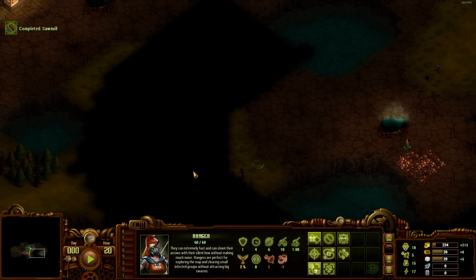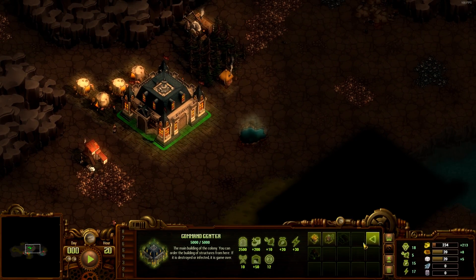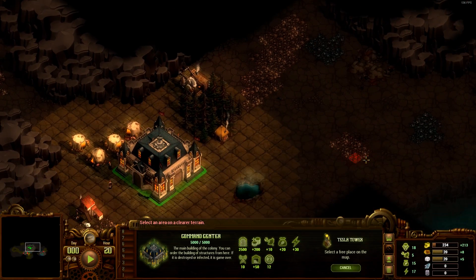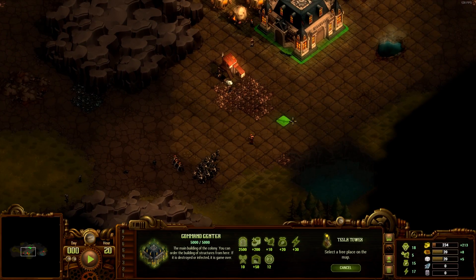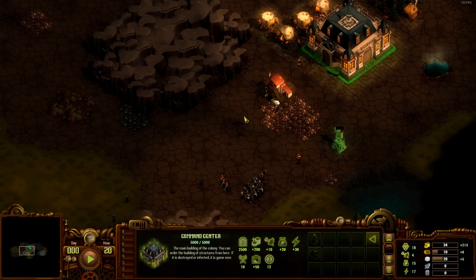More zombies - still trying to get some resources somewhere. What we need fast is another food income. So let's get the tesla tower here. One of the things is - when we get 30 population we get majors.